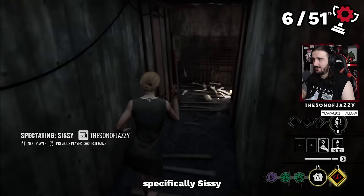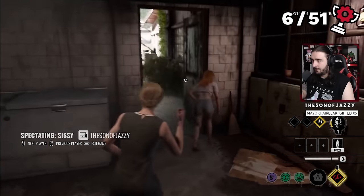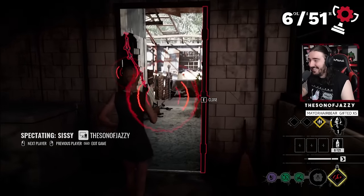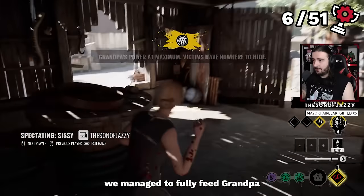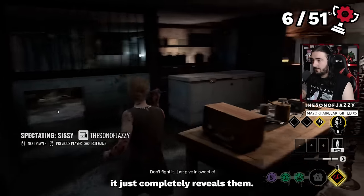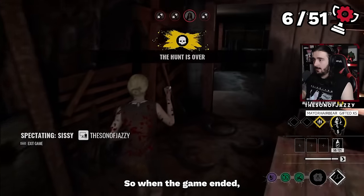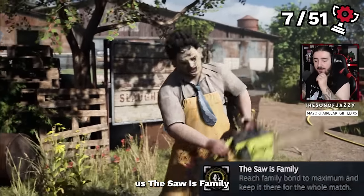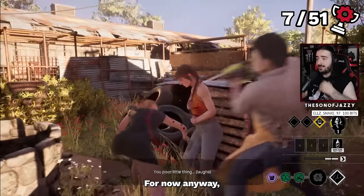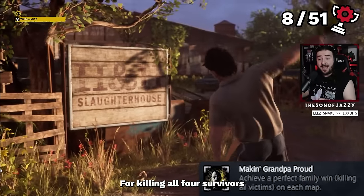I was still feeling the family, specifically Sissy. Her ability to poison things and move around the map was really helping me come to terms with the environment. In this game, for the first time, we managed to fully feed Grandpa and get him to level 5 — incredibly powerful, as he more or less screams all the time and completely reveals survivors. We finished the fight much quicker, and when the game ended we unlocked That Saw His Family for keeping Grandpa at level 5. Kills were getting more frequent, and we then got a perfect 4 kills on the Slaughterhouse map, unlocking Making Grandpa Proud — 4-killing all 4 survivors on every map.